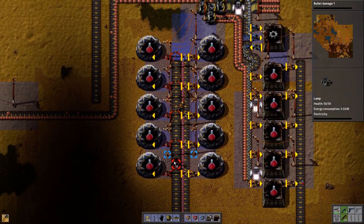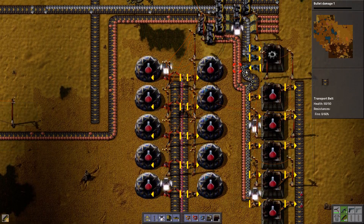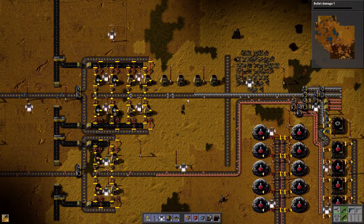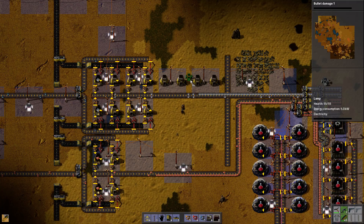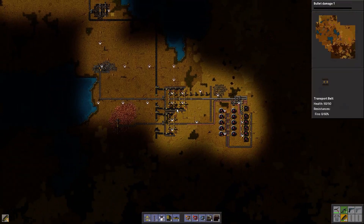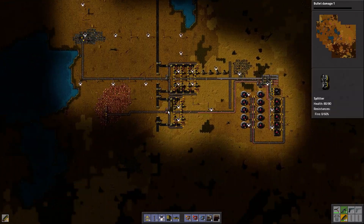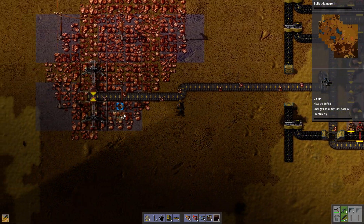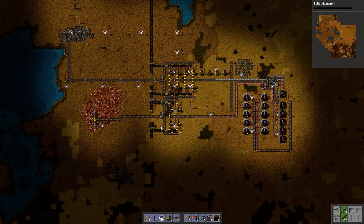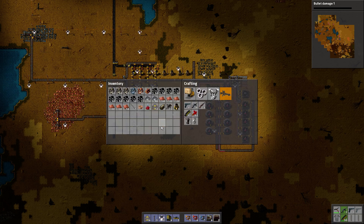Put up some lights here — again, completely overdoing it, but whatever. There we go. This bothers me — why is there no light here? Okay. So the next step — we don't actually have two choices. We need to increase our power. So the sort of holy combination of power is 14 boilers — I just like 14 — so 11 more plus the 3 we have. And 10 steam engines, which we have 2 plus 8. Perfect.